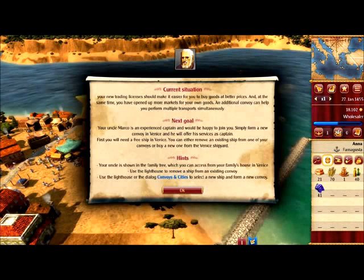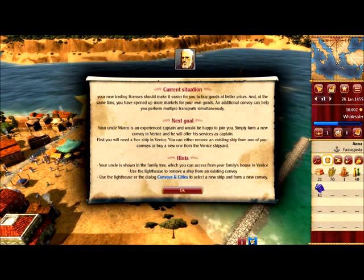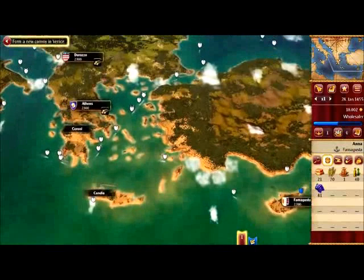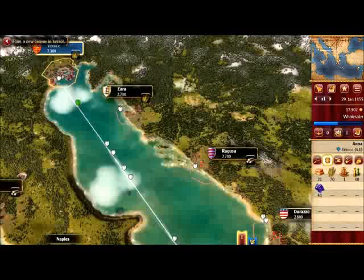Your new trading licenses should make it easier for you to buy goods at better prices, and at the same time you have opened up more markets for your own goods. Do you still remember Uncle Marco? He was your grandfather's favorite captain and he would like to join you. Just form a new convoy in Venice and he will offer you his services as captain.